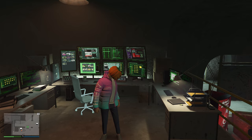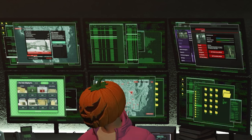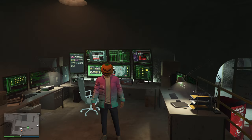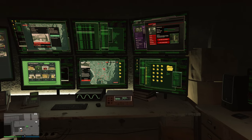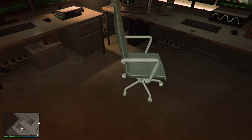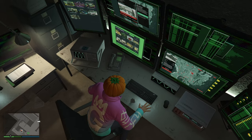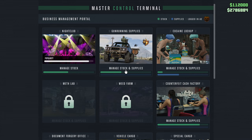The master control terminal is also on sale - from 1.7 million down to 1.2 million. Let's buy it. Looking beautiful, and as you can see on the screens, all of your businesses are there ready for you to start doing supplies. Side note: you can also sell your businesses from here, but do NOT do that. If you click sell, you're still sitting here at this location and will have to drive or fly over to pick up your sell vehicles - and the mission timer will already be running, so you'd be wasting 4-5 minutes.